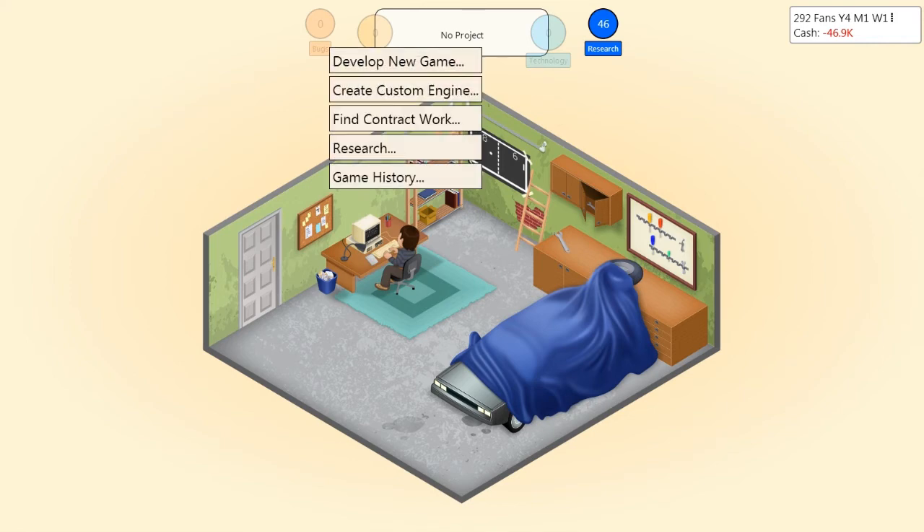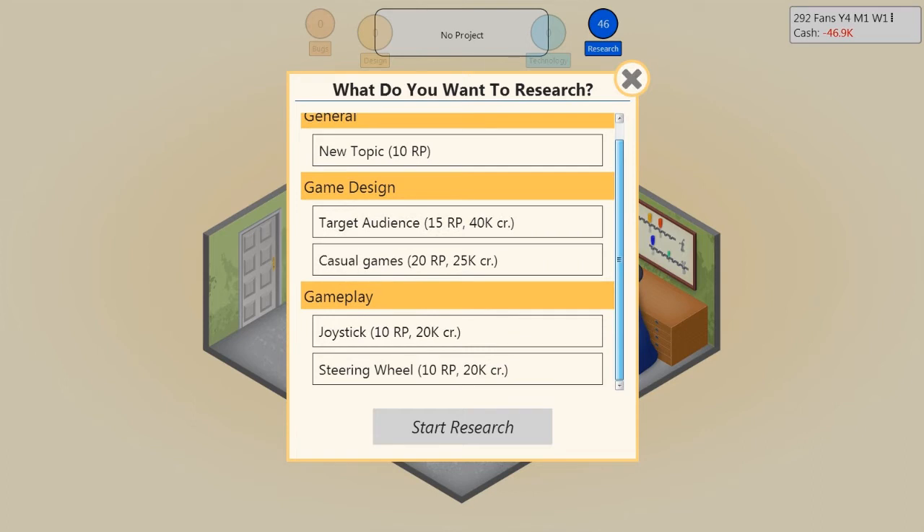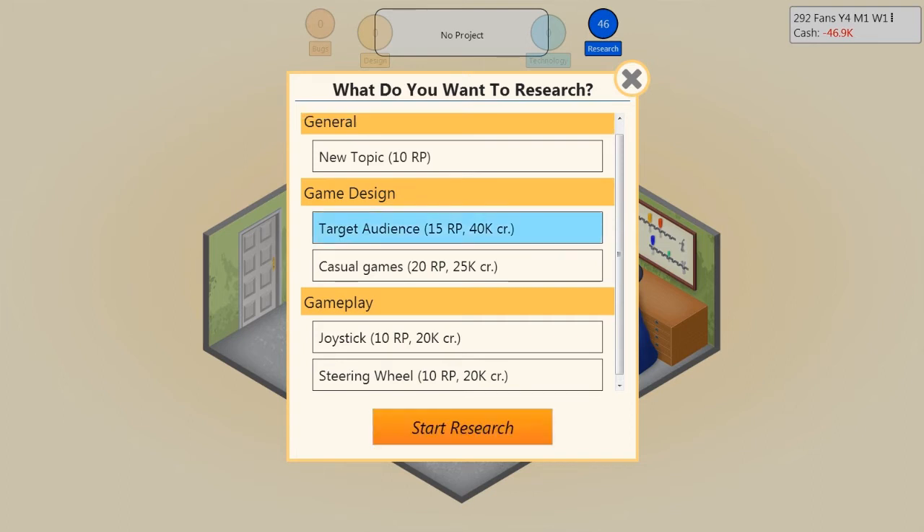Let's see what we can research. Target audience research is 40k and it's expensive, so it must be good. I just realized the game pauses — those dots at the top right move up and down. Let's go with target audience research. It's expensive but let's do it.